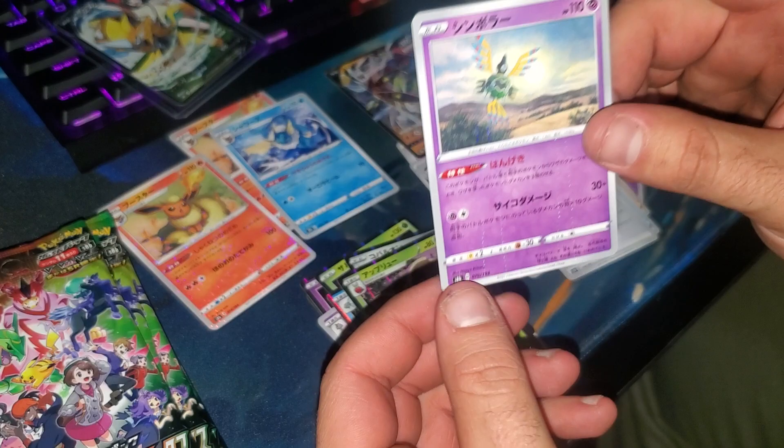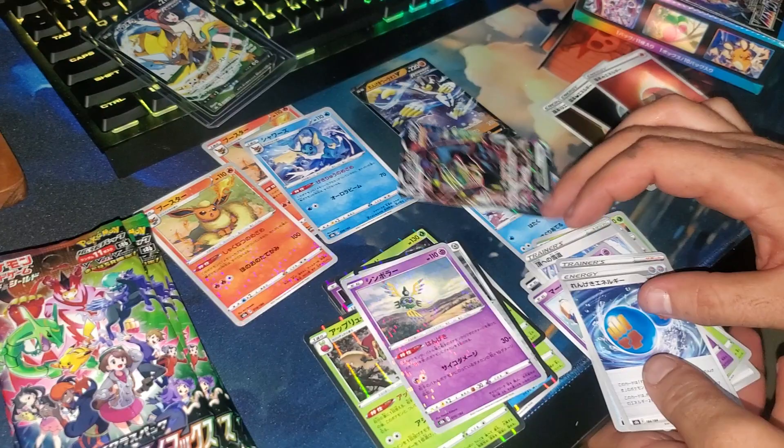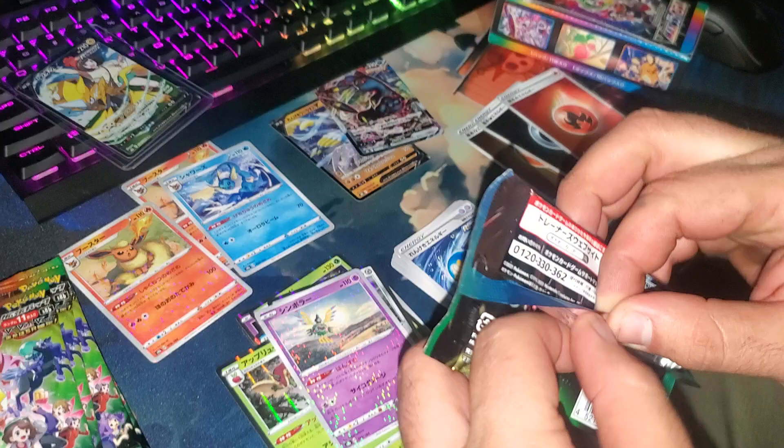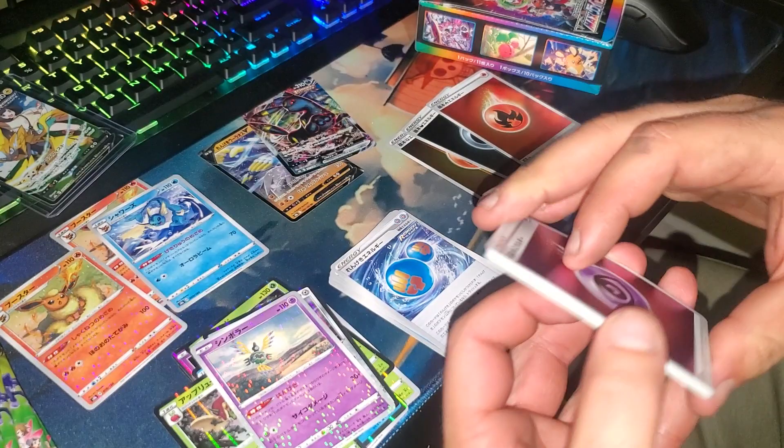And that one has a weird name — Siglyph, yeah. Alright, I'm going to get organized. That's three packs, we got seven more to go. Very nice artwork — all these cards are pristine as usual with Japanese sets.